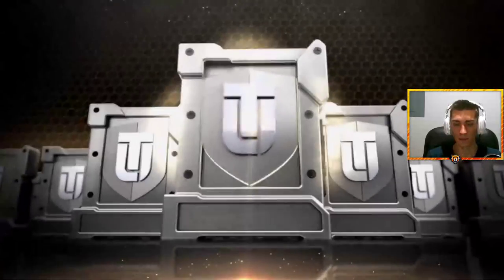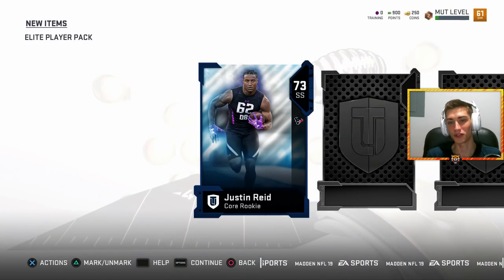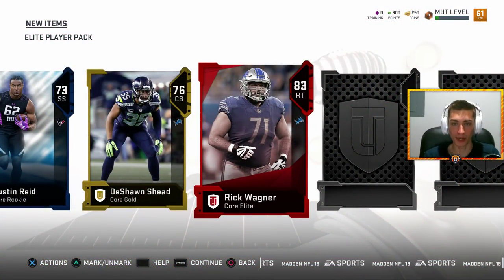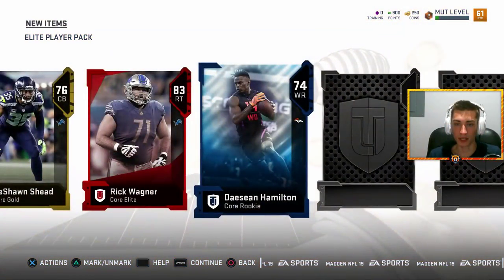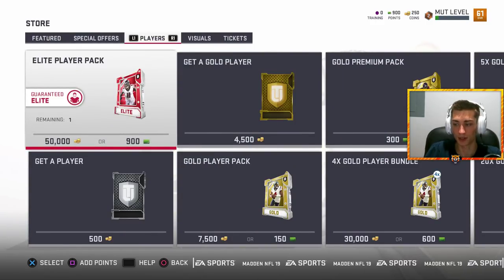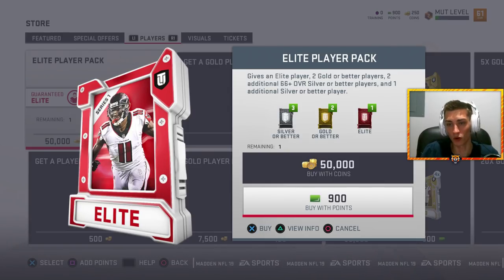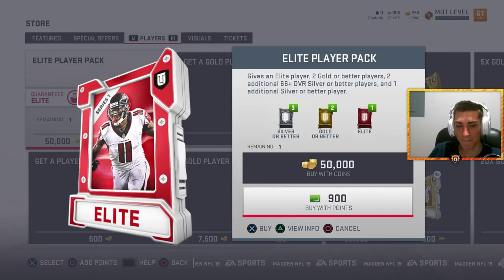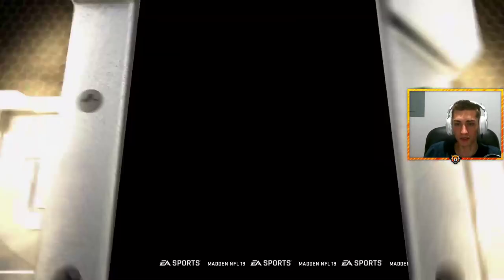Actually two packs left on the dot. What do you guys think, who are we gonna pull? Odell Beckham - that'd be sick. Justin Reed, really good safety out of Stanford. Alex Smith. Rick Wagner from the Baltimore Ravens - not too bad. Deshaun Hamilton and that is pretty much it. Last pack - I want predictions. RBT goes with Brandon Marshall. Wheels goes with Landon Collins. Trent Williams - I would take any of those honestly. Jack Conklin - that's an elite-deserving player.